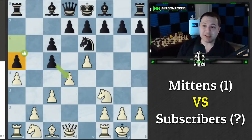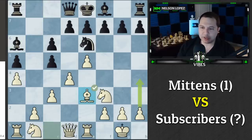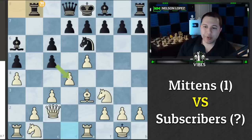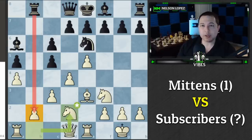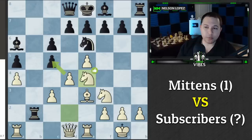Mittens played a5 before we could do that, opening the diagonal for the bishop. We responded with Rook e1, then Bishop a6, Bishop e3 developing, and Mittens played Rook b8 — again not the top move; the best was c-takes-d4. We voted for Queen to c2 to defend the pawn. Interestingly, the computer suggested Knight b to d2 — ignoring the pawn completely — with the idea of playing Knight to e4 and threatening to take.